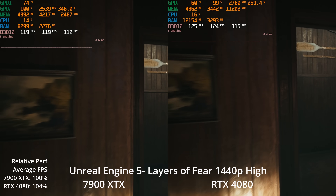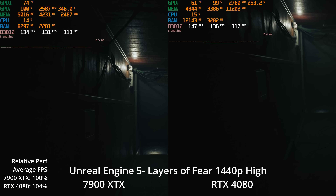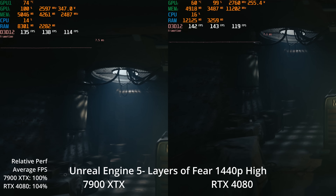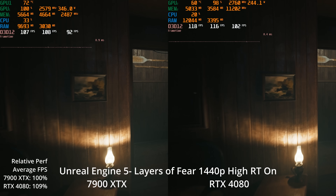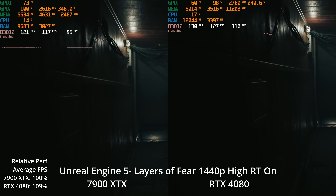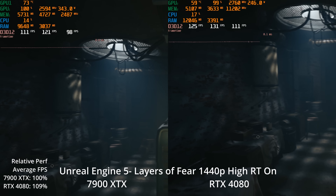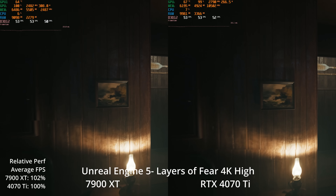At 1440p resolution — where a lot more people are playing than 4K — both GPUs are delivering over 130 FPS at 1440p high with ray tracing off, and the 4080 is again 4% faster than the 7900 XTX. In actual use you wouldn't really notice that difference. When you turn on ray tracing, both GPUs are still over 100 FPS, and now it's a 9% lead for the 4080. At that high a frame rate, you wouldn't notice much of a difference between the two GPUs, but it is a win for the 4080.